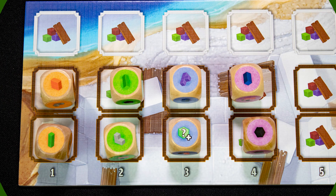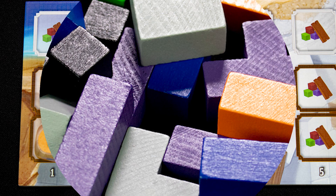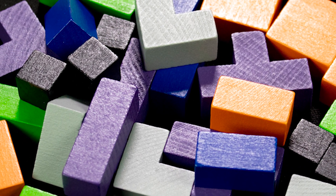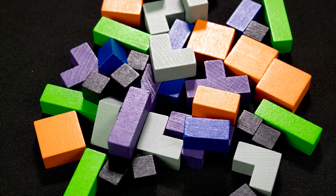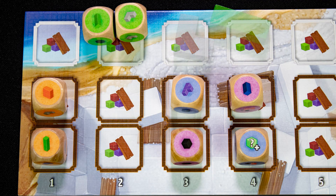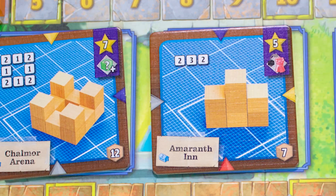Each turn, one player is the master builder and rolls the resource dice. They can then swap one pair of dice in the resource tray. The blocks in this game are called resources and come in many different shapes. Each player then has two main options: take a pair of resource dice, or build a building. If you take the resource dice, find the matching resources and place them on your character board.